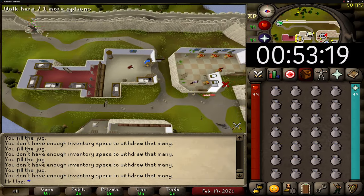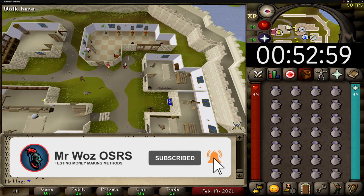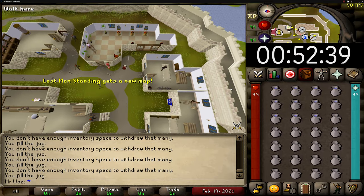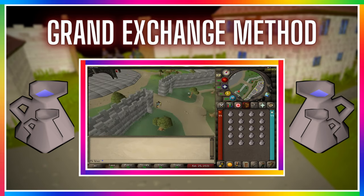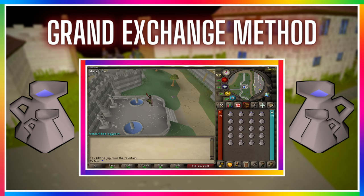Before I jump into the requirements, I'm going to show you where I'm doing this method. I'm in Falador West Bank, and just north of the bank there is a water pump to fill the jugs with water. There is another method — using a water pump just outside the Grand Exchange and banking there once you've filled up a full inventory, but I find it a little bit slower.